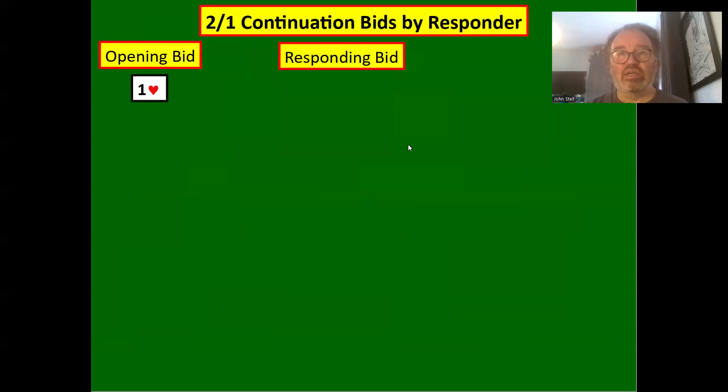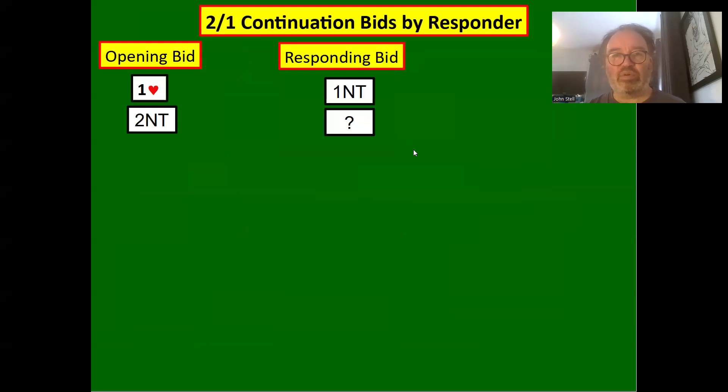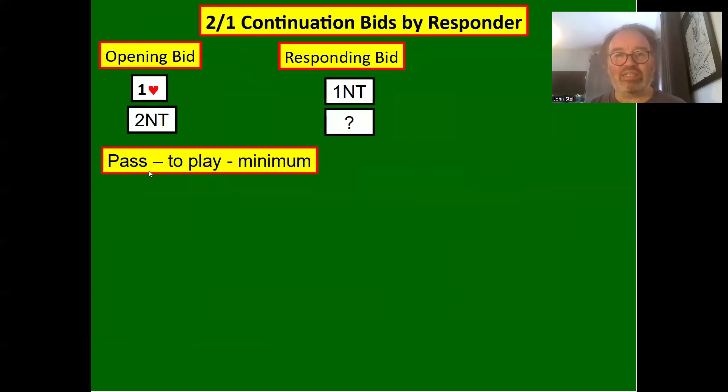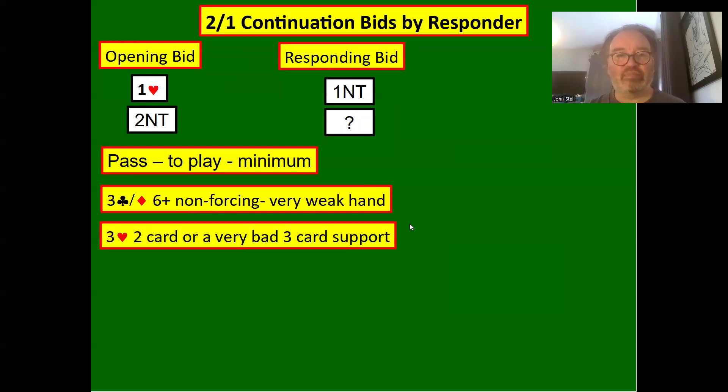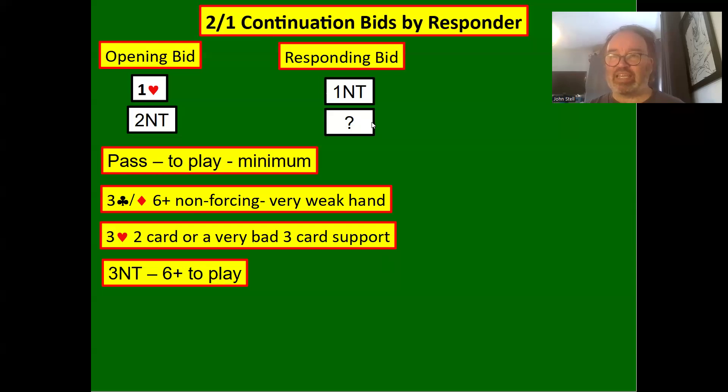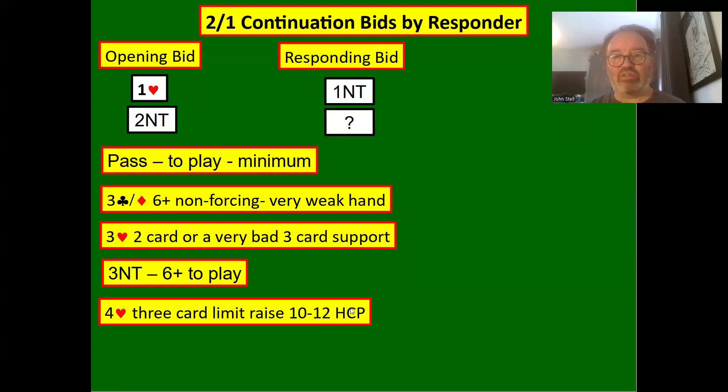One heart — one no trump — two no trumps: how do we respond? Pass — minimum hand, to play. Partner's shown a strong hand with two no trumps and we're just going to pass. Three clubs or three diamonds show six plus clubs or diamonds, non-forcing, very weak hand. Three hearts is two-card heart support or very bad three-card support — say five points and three hearts. Three no trumps is six plus to play, remembering two no trumps shows 18 to 19 points. We only pass two no trumps with a bad six count or even a five count. Four hearts is a three-card limit raise, 10 to 12 high card points.